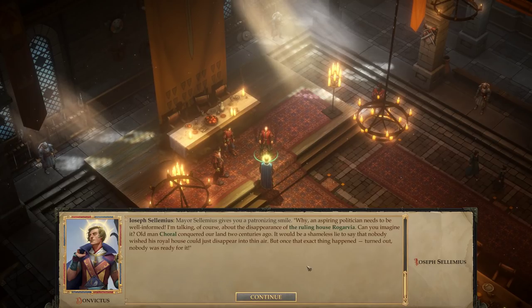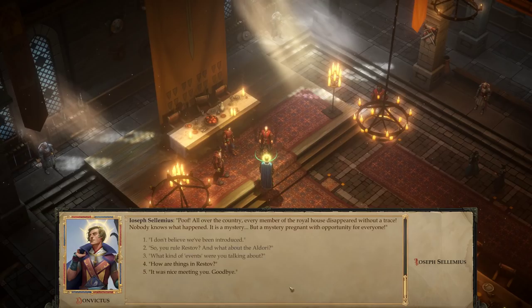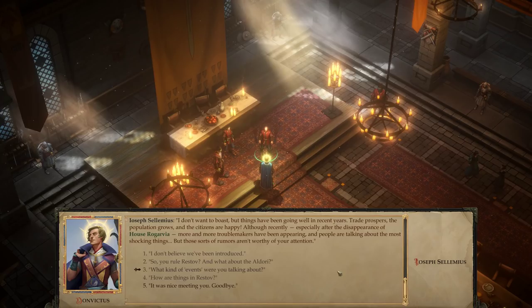'What kind of events were you talking about?' Mayor Selimius gives you a patronizing smile. 'An aspiring politician needs to be well informed. I'm talking, of course, about the disappearance of the royal house Rogarvia. Old Man Corl conquered our land two centuries ago — it'd be a shameless lie to say that nobody wished his royal house could just disappear into thin air. But once that exact thing happened, turned out nobody was ready for it. All over the country, every member of the royal house disappeared without a trace. Nobody knows what happened. It is a mystery, but a mystery pregnant with opportunity for everyone.' 'How are things in Restov?' 'Trade prospers, the population grows, and the citizens are happy. Although recently, especially after the disappearance of house Rogarvia, more troublemakers have been appearing and people are talking about the most shocking things. But those sorts of rumors aren't worthy of your attention.'